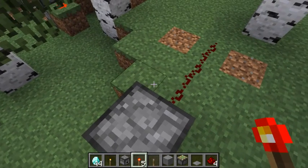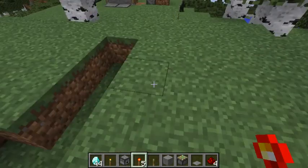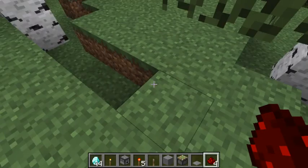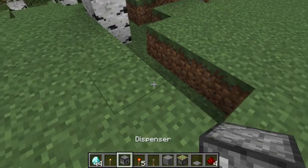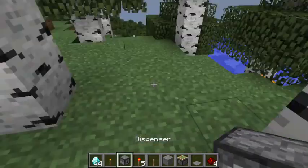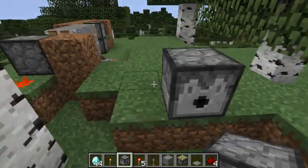Let's go ahead and get started. Making this thing is extremely simple. All you need is approximately six pieces of redstone dust, four redstone torches, just one dispenser, and a bunch of your favorite items.